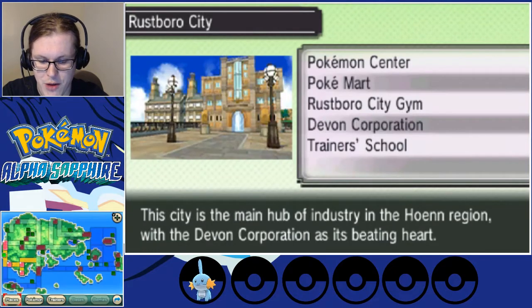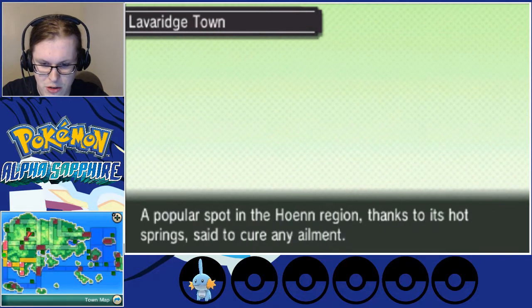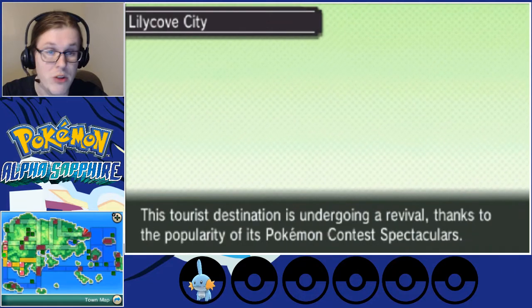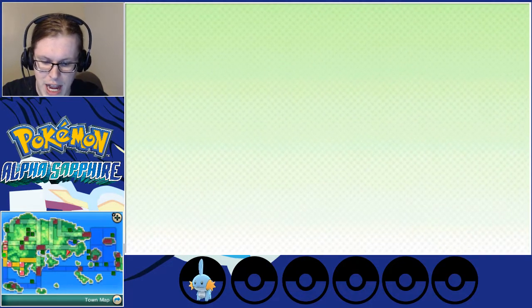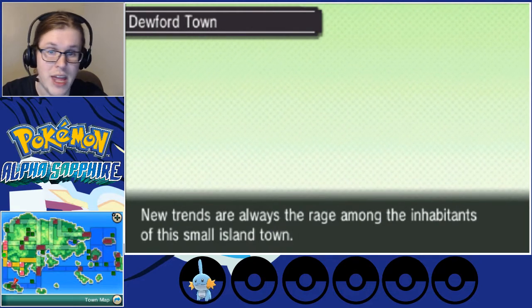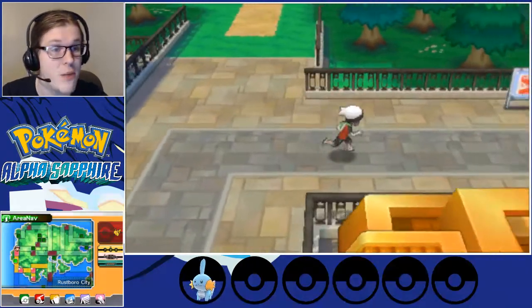If we open up the map, I'll hover up. We know there is a gym here, and there are places — this town right here has a gym. We've already passed the Petalburg one; he won't let us in until we've got five badges. There's another gym way down here, one last one here, and the second one is down here. Unfortunately, we can't get to the second one right now because it's very far away water-wise. So let's go solve the Team Aqua issue.